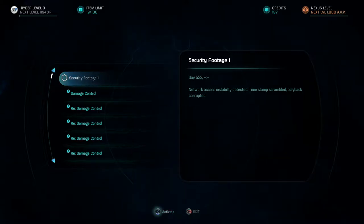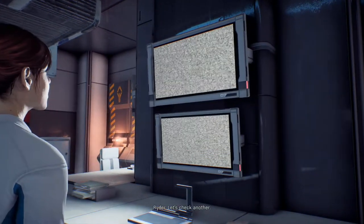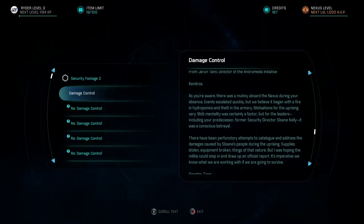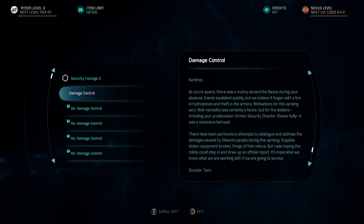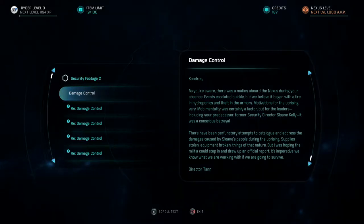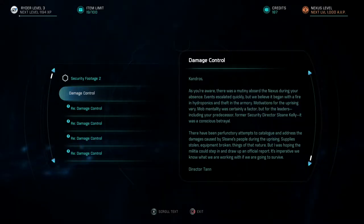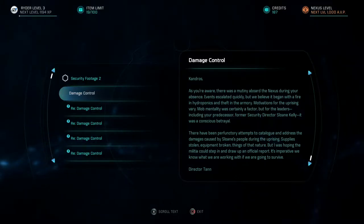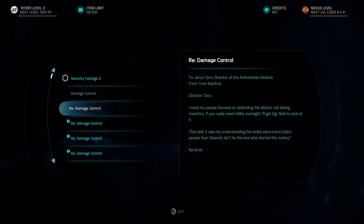Here we go. Network access and stability detected — timestamp scrambled, playback corrupted. This file is useless. Let's check another. Damage control — Kandros, as you're aware there was a mutiny aboard the Nexus during your absence. Events escalated quickly but we believe it began with a fire in Hydroponics and theft in the armory. Motivations for the uprising vary — mob mentality was certainly a factor, but for the leaders including your predecessor, former security director Sloan Kelly, it was a conscious betrayal.